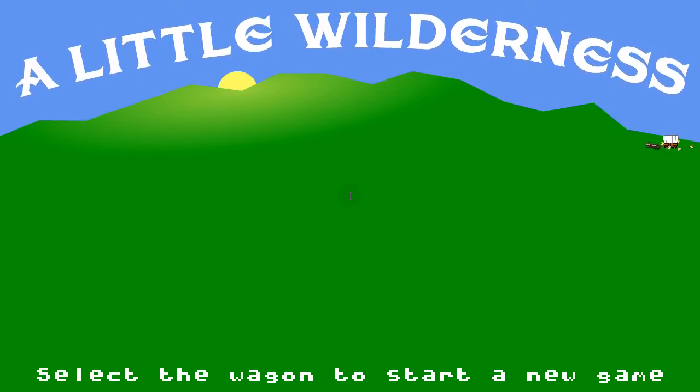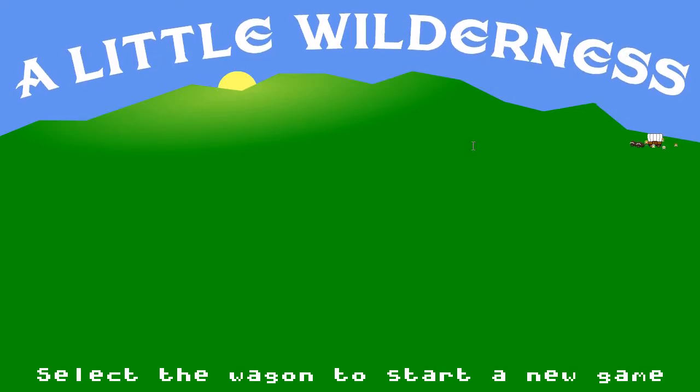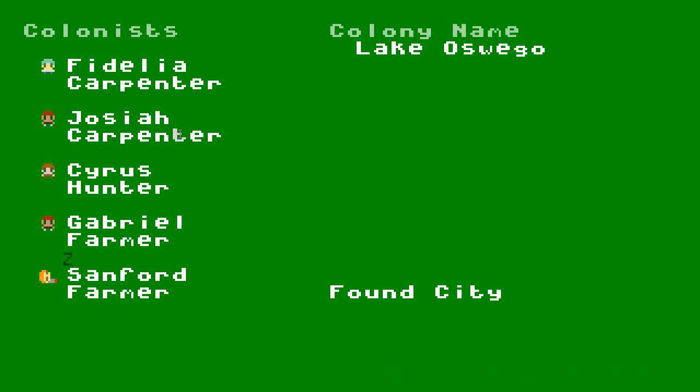Hello again, this is Ben again. I'm going to show you a little wilderness again. Let's jump right into it. I've made a couple of little changes that I don't think I've talked about before. The jobs that people have are kind of pre-picked. You always have two carpenters, a hunter, and two farmers, and the second farmer is always the sleeping guy. You can change them still, but I think this is a good default to get a colony started.